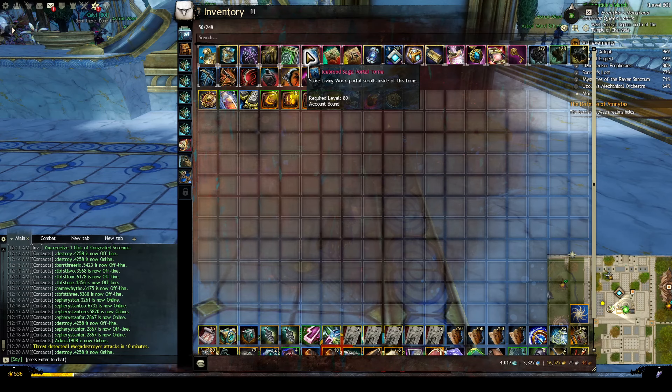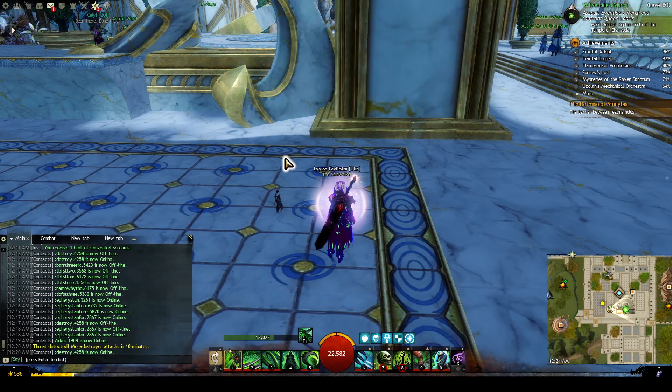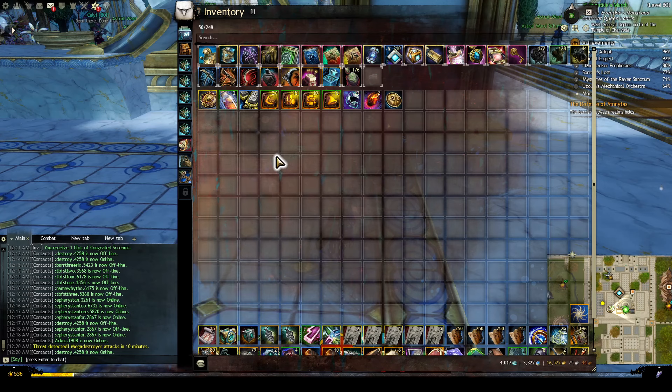End of Dragons, Icebrood Saga, Grathmar, Beora, Eye of the North and Drizzlewood — same thing for gold. You can buy most of those in Eye of the North if you've unlocked the vendors there. There's Arbor Stone and Wizard's Tower, and I hope if they add another hub with a portal scroll, they at least sell us a tome. Maybe they can package some of these together — they take up way too much space.